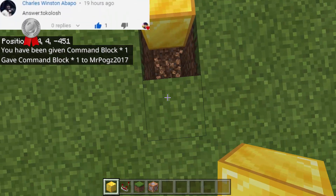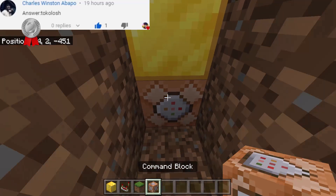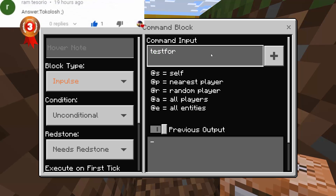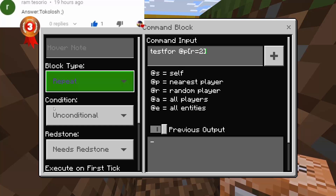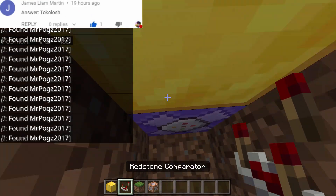Dig the ground and put the block of gold. Then dig here and put the command block. Type in the command: testfor @p, then bracket r equals, just like that. Make sure the block type is repeat and the redstone is always active.